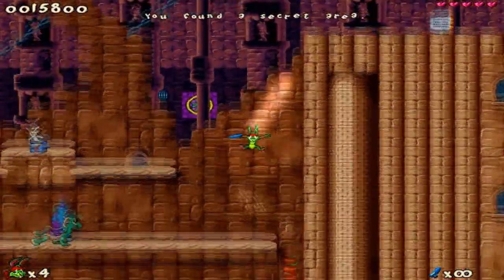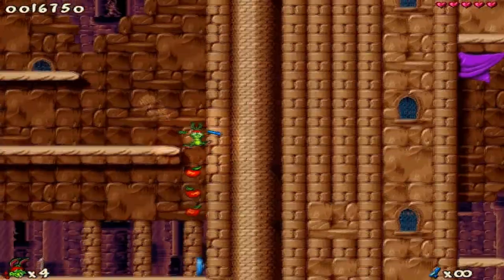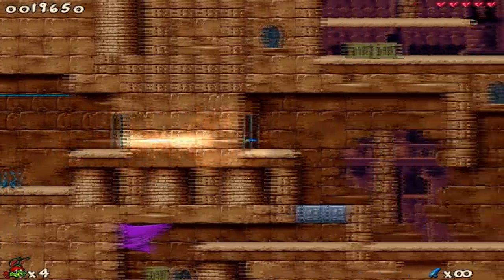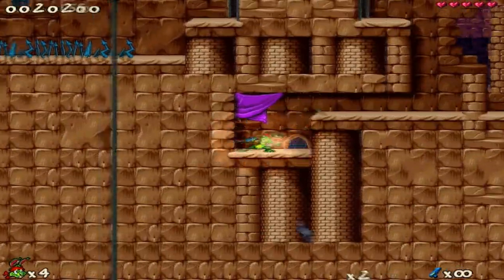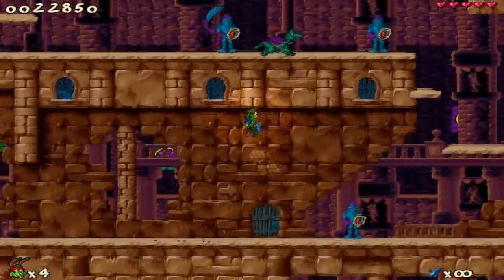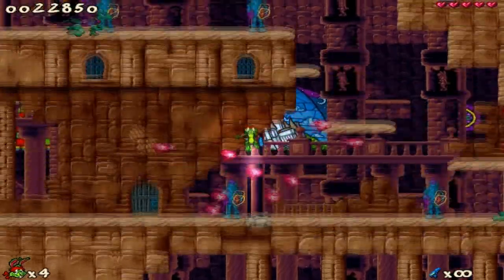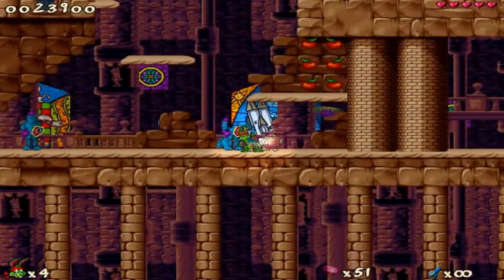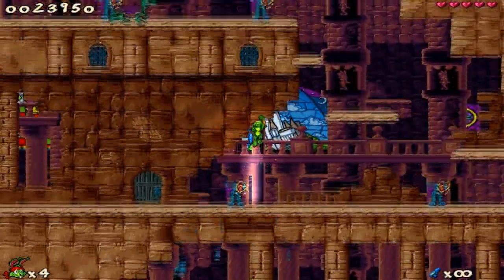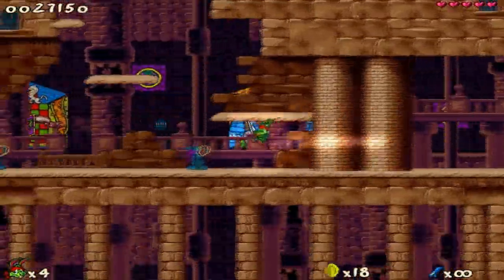There's a one-up there in case you need it. You should know this game is really easy — an avid platformer player should have no problems blowing through this even on the hardest difficulty. Going down here to collect more gems. There's a gem stomp around here somewhere — a gem stomp is basically a place where you can butt-stomp and get a bunch of gems. I don't know where all of them are so I'm not going to show them all; they're not really worth it since gems are just for points.